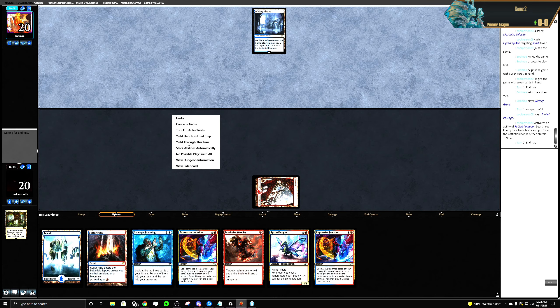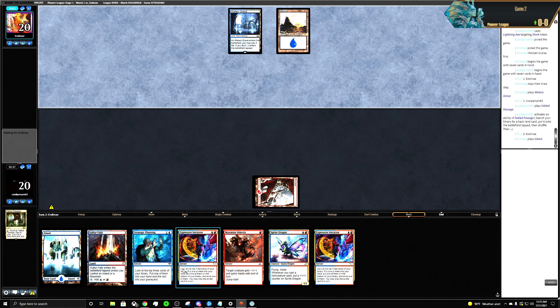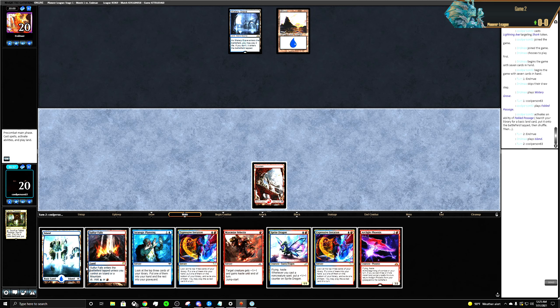I don't want to skip through my turn. Does not seem like a fun thing to do. They have two mana up — they probably have a Censor.